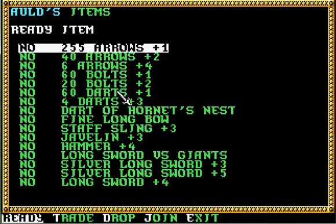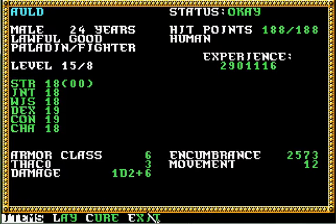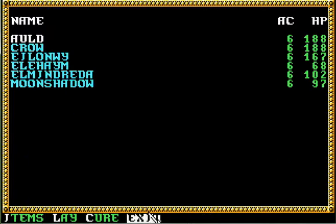The darts came through. Were those plus three? I thought they were plus four. Maybe I must have wrote it down wrong. Dart of the Hornet's Nest came through, the Fine Longbow came through, so that's pretty important. Staff Sling plus three came through, the Javelin came through, Hammer came through, Longsword versus Giants came through. The Silver Longswords came through, the Longsword plus four came through. Nice! So all of those items came through.